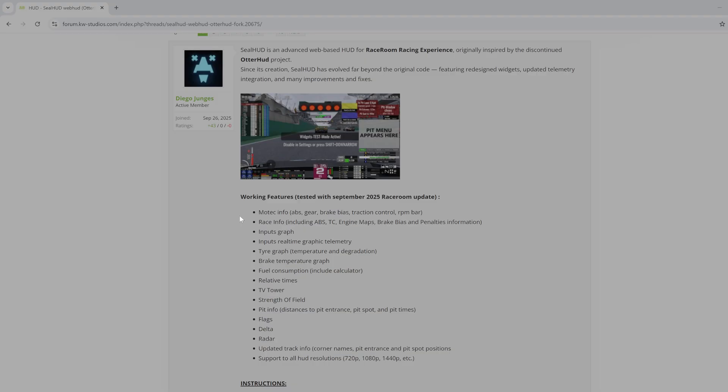It has all the same features: Motec, race info, tire graph, brakes, fuel, everything is still there — right down to Delta and more. The instructions are very very simple and very similar to what we did before.